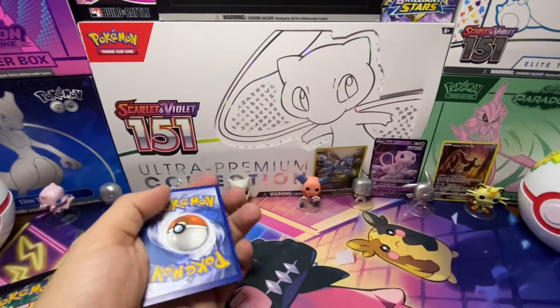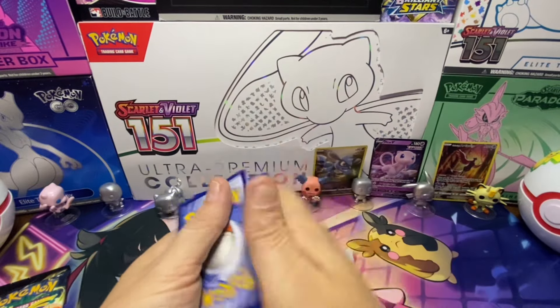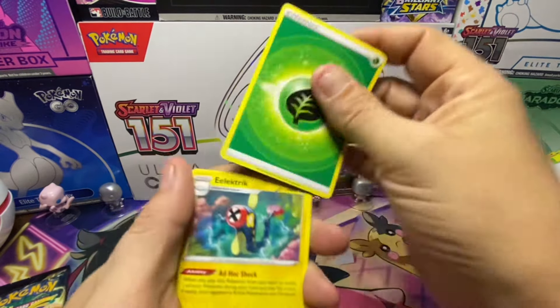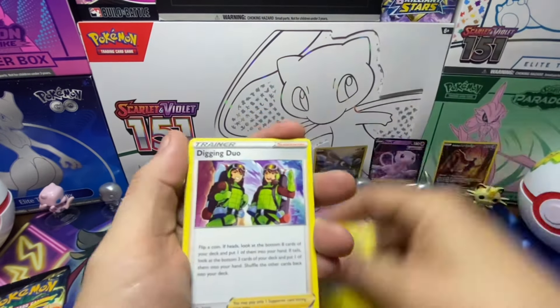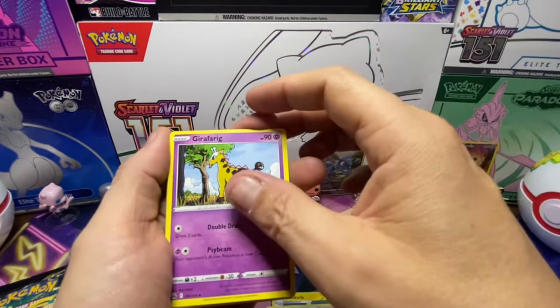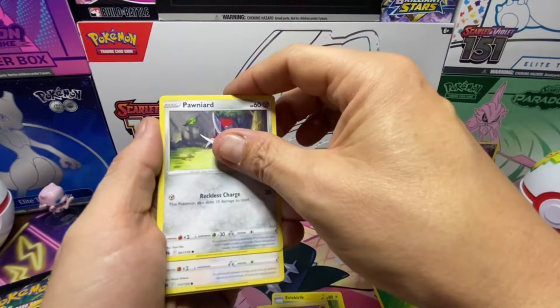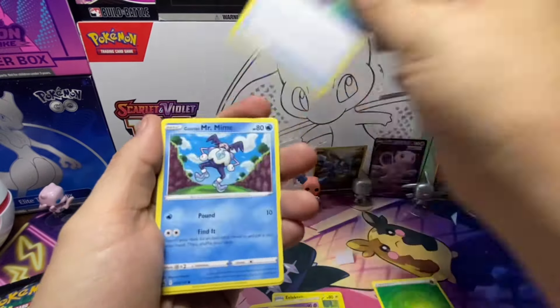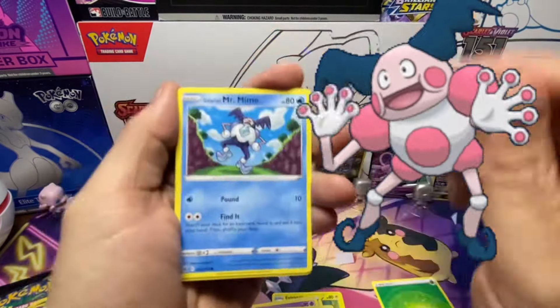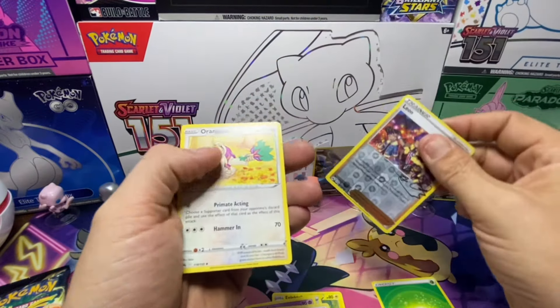Here we go, the next pack - Electric, Diglett, Dugtrio, Girafarig, Yanma, Ponyta, Bidoof, Potion, and Mr. Mime is in the house! Trainer: Leon, and Oranguru.